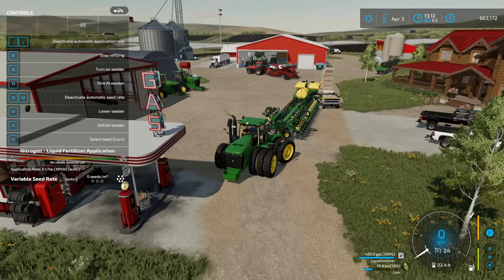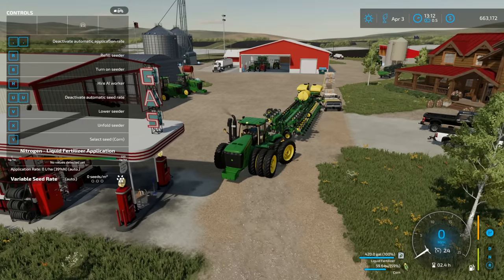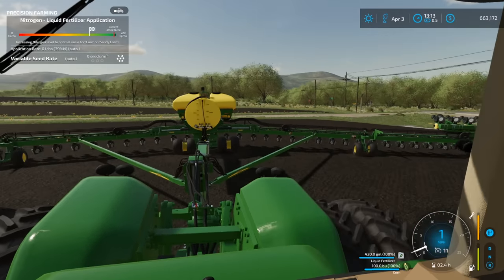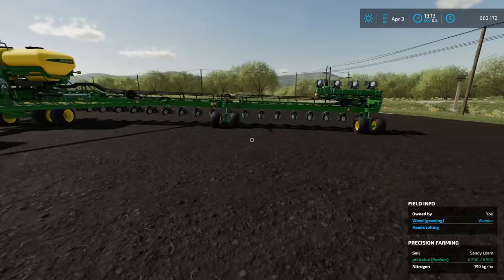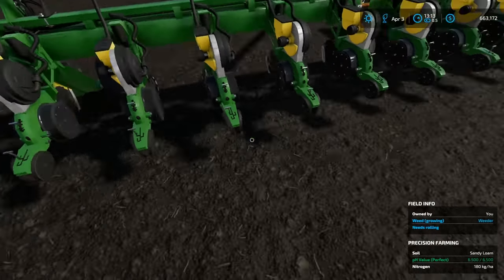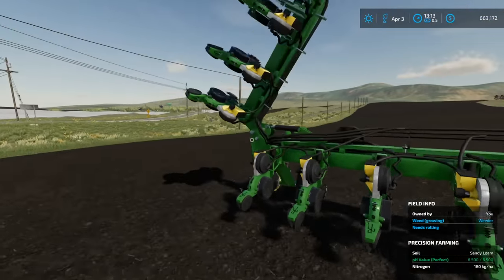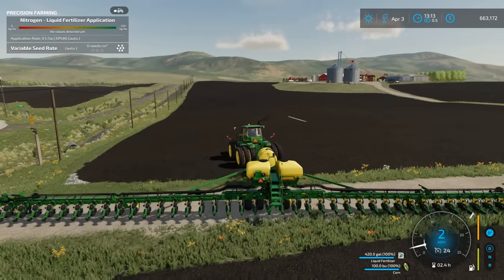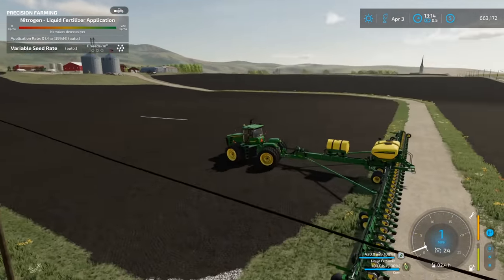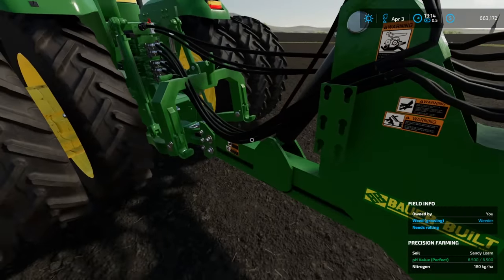Asked Buck if we're going to use all that seed — he said yeah. Refilling with seed and throwing it all in. Getting her unfolded for the first time ever — planting with a 48-row. Need to make sure depth is good while it's unfolding. Closing wheels are in the second spot. Only one thing to do — give her a shot and see how she plants. Here we go — going to drop this thing in the ground. It's throwing off the articulated tractor a little, lifting it up — we'll have to see how it does.